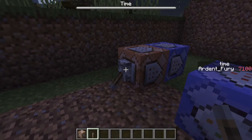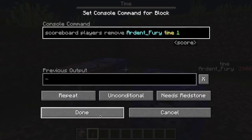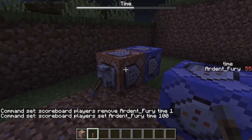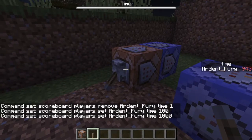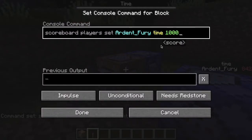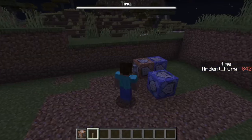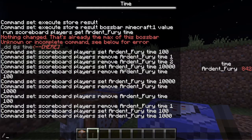Let's remove one and have 100 — you can see it's a little bit slower. A thousand would make it ten times slower. But wait, it's not even going down — oh wait, it's because of the max! I forgot about that. So if the scoreboard value is set to 1000 but the boss bar max is only 100, it won't work correctly.